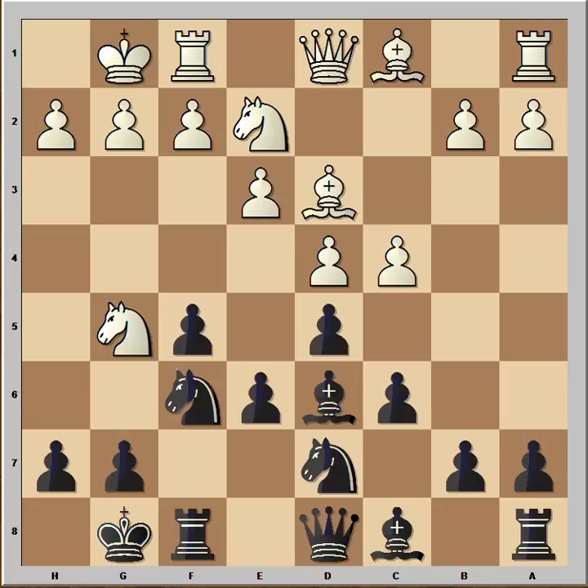Ng5, attacking the pawn on e6, and we have reached a critical position of the game. It is black to move. If you wish, you can pause this video and try to find the winning move that black played in this position. Bishop takes on h2, check.